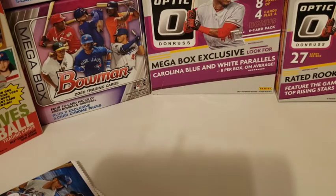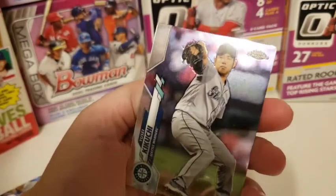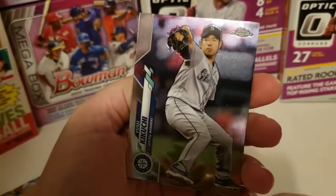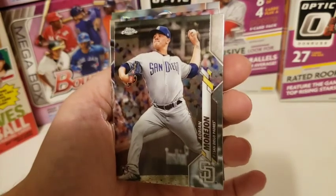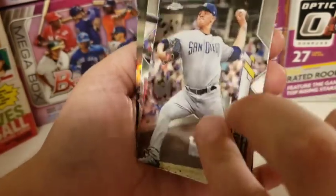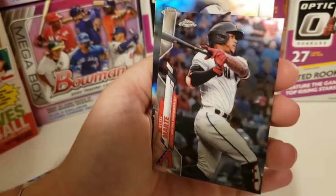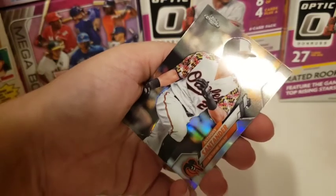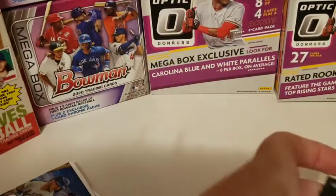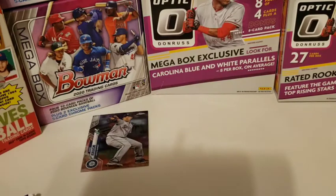First pack! Mariners first up — Yusei Kikuchi! They actually pitched pretty well the other night too. And we got Adrian Morjon, Ketel Marte — former Mariner — and Anthony Santander. You got the tough names. I'm going to put this in my good pile. Can't go wrong with a PC.